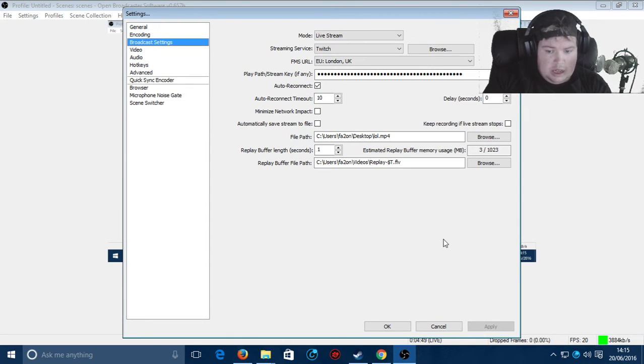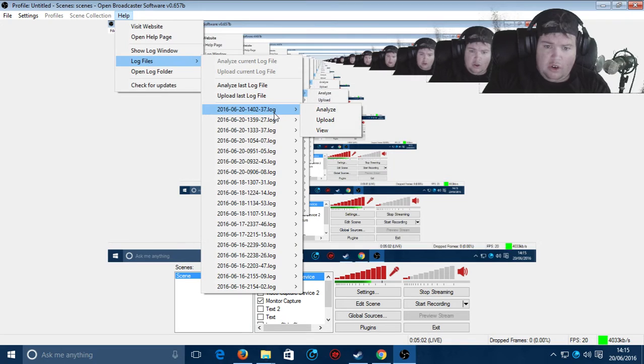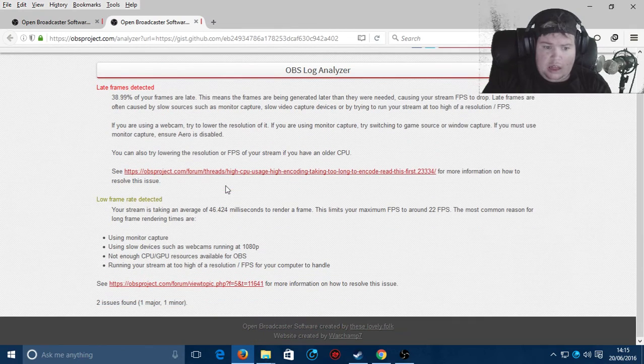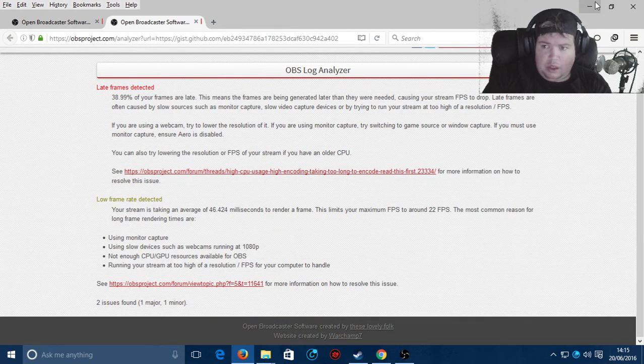And basically, that's the fix. So if your streaming is starting to lag, analyze it — check your log files, analyze the issue, and hopefully it should fix your problem. If it's high resolution, tune down the resolution. If it's high CPU, you may need a better processor. It's about tweaking OBS and your webcam settings to get the best quality possible.